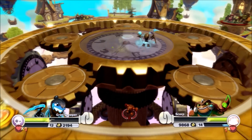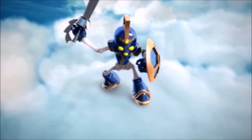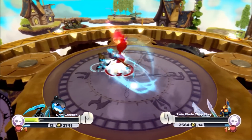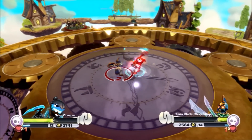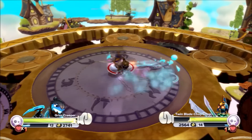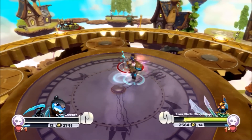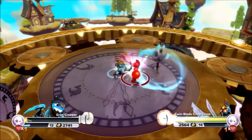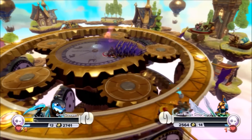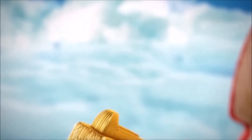Entry number 19 — Grim Creeper — is in! But Skorp is already gone, already off the edge! This last minute has been so intense. Entry number 20 — Twin Blade Chop Chop versus Grim Creeper! That elimination from Wind Up has got to be the biggest upset of all time. And right after that, Grim Creeper walked right off the edge! What is happening — everybody is just walking off the edge?